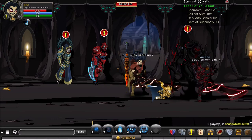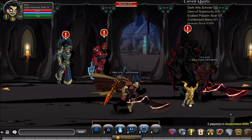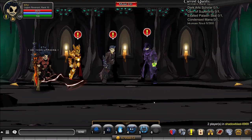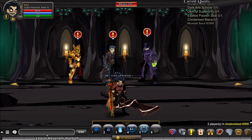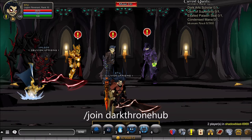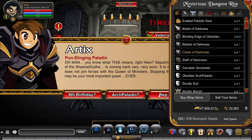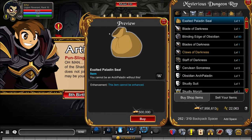Next item is the Exalted Paladin Seal. You'll want slash join Dark Throne Hub, and you'll go into the rep shop — this is what requires Rank 10 Good. A link on how to get Rank 10 Good for members will be in the description. Once in Dark Throne Hub, click on Artyx, go to rep shop, and you'll find the Exalted Paladin Seal for 500,000 gold.